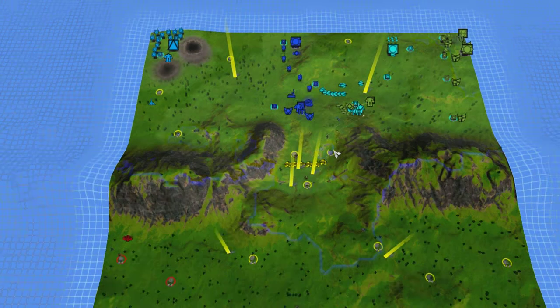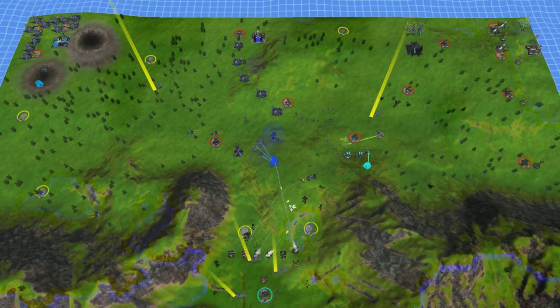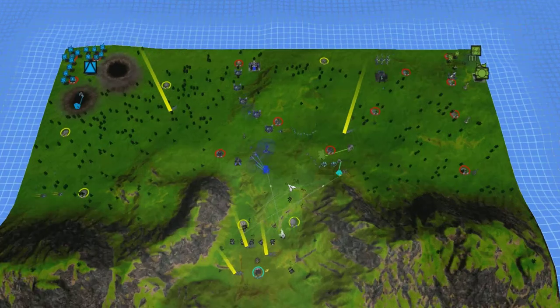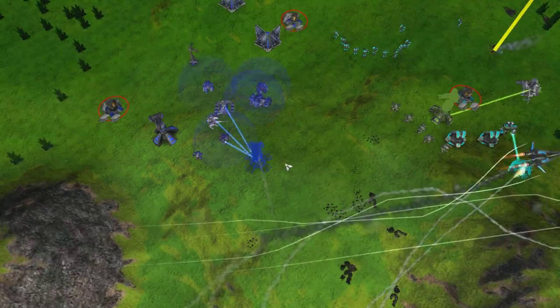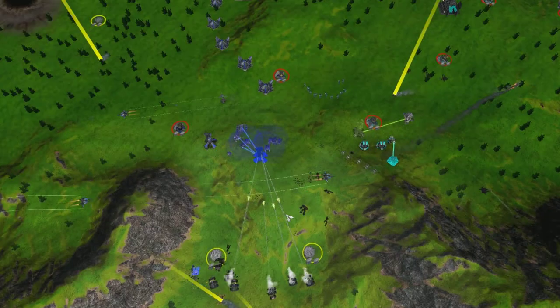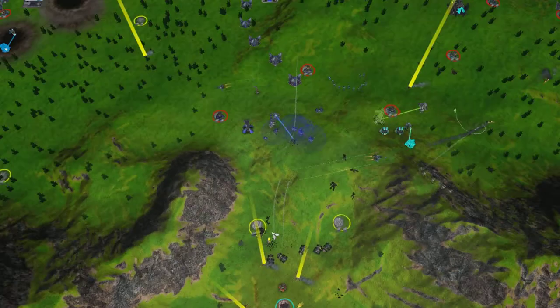It looks like they're trying to push through with these slashers — that's a very good idea because they outrange most defenses. I don't think they actually outrange the stinger though; if one was built they'd probably be in a little bit of trouble. But they're hard at work destroying it, and as you can see this one's shooting them.